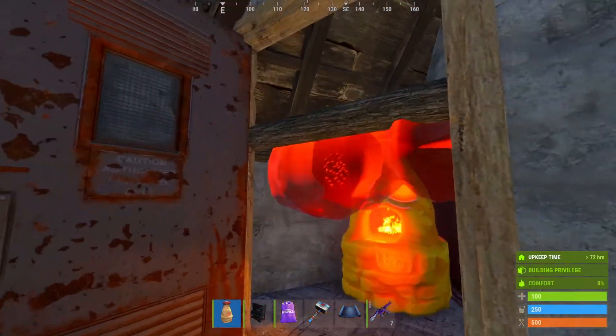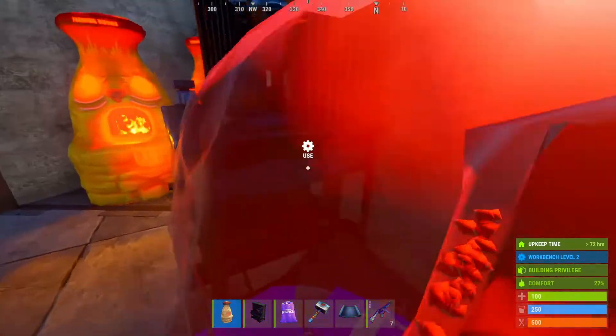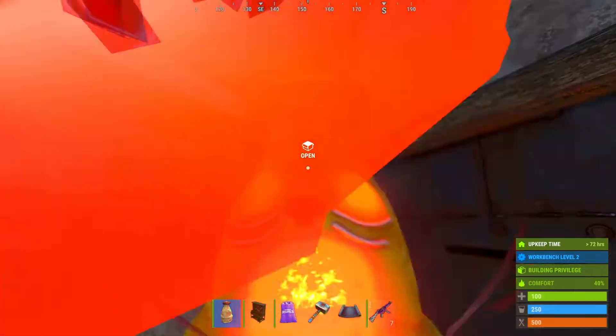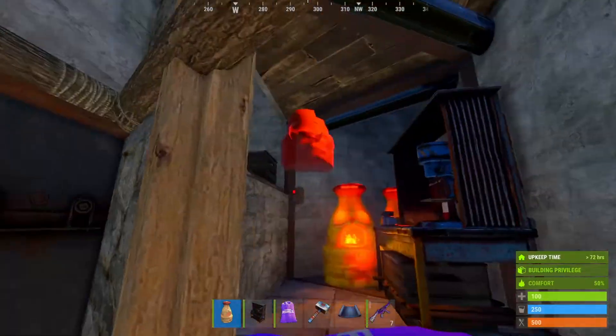You can still place the furnace in there - when you destroy it you've got to jump up. It's a pretty good place to put another furnace as well, although obviously you can't jump up here right now.